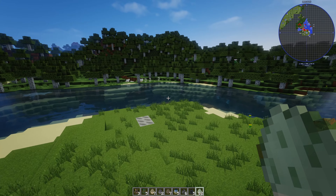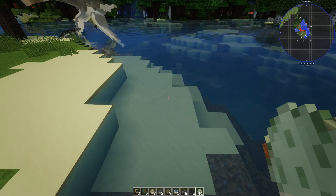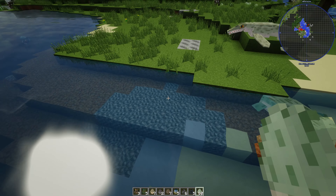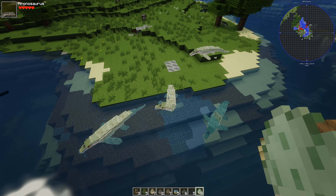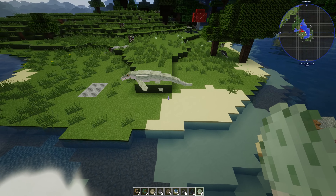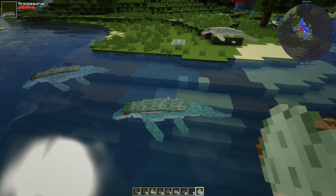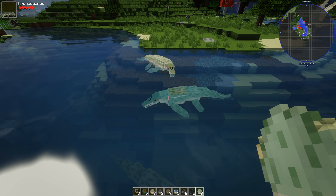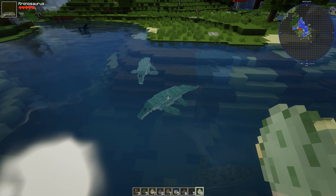Kronosaurus - what is a Kronosaurus? Every time I say I don't know what that is, invariably it's a water creature. There's a green one. It's like another bigger Plesiosaur or Pliosaur. We've got quite a few water creatures in this mod which are really good. I love that giant thing.